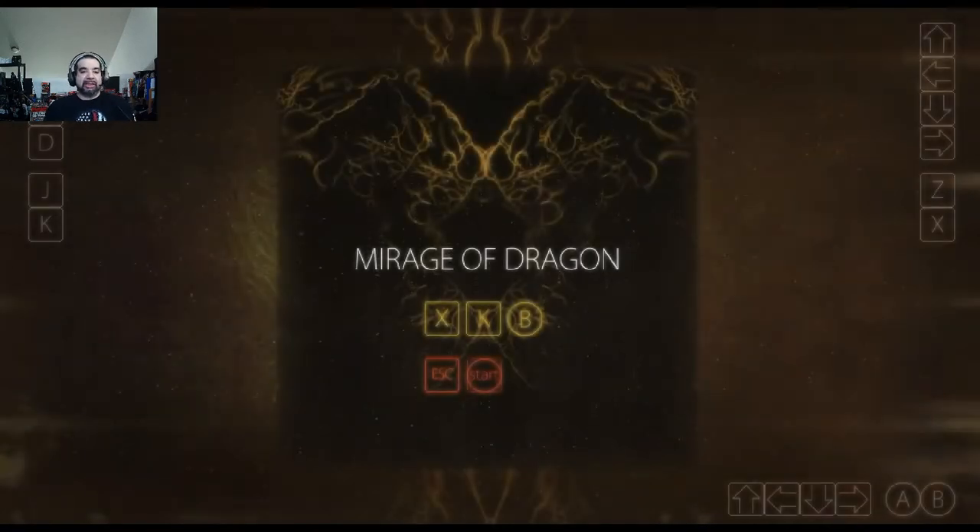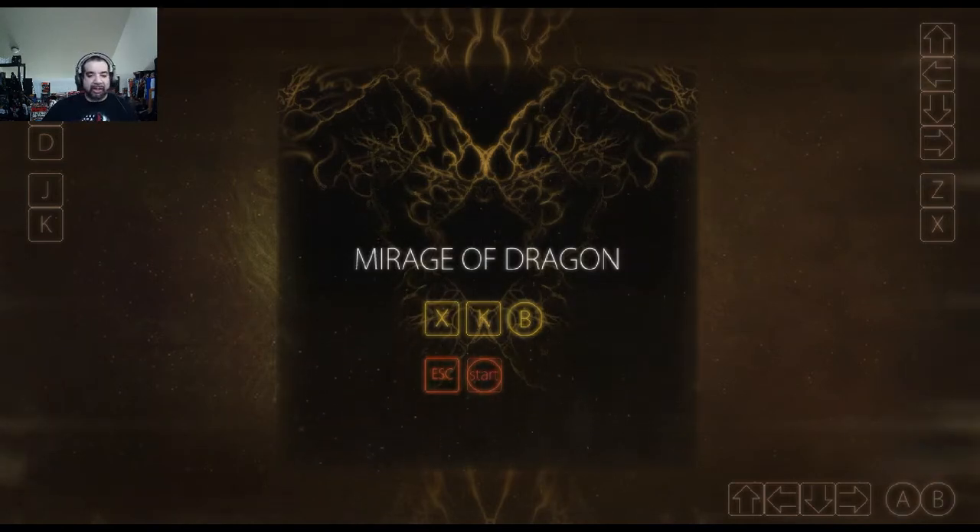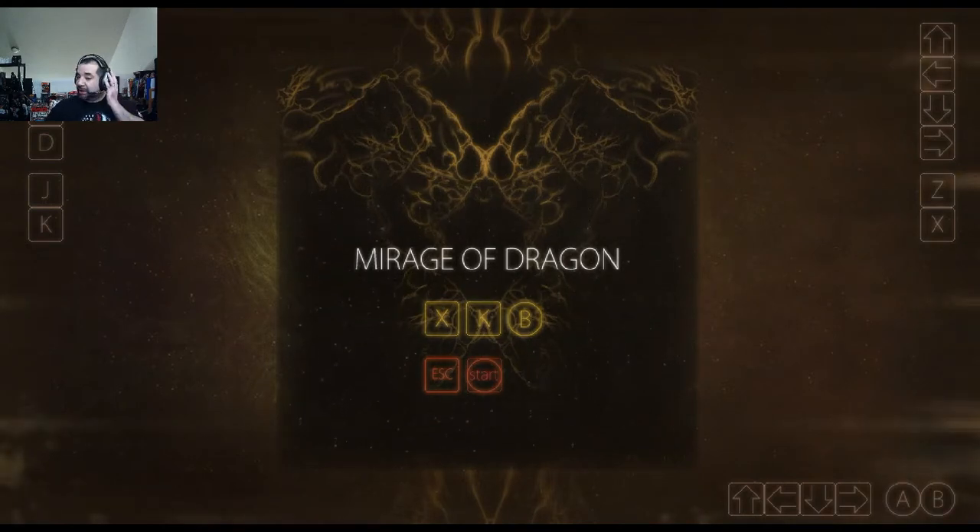Hey, welcome back to Blar. Today we're going to take a look at this game called Mirage of Dragon. It's on Steam for five bucks right now, which is way too much — I think I bought it for 99 cents, maybe $1.99. The blurb says it's a unique 2D platformer with open world, gives you freedom of exploration, maze puzzles, and multiple endings in a mysterious dreamy place. Those things are true, unfortunately they're not executed well. It does have controller support, which is a big plus.